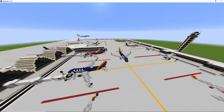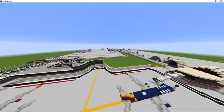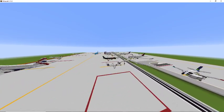You might have seen quite a few of these planes such as the American 737 and the United CRJ 900 that's over here somewhere.